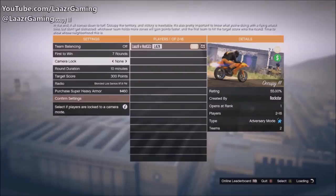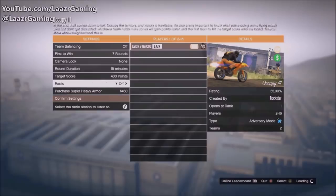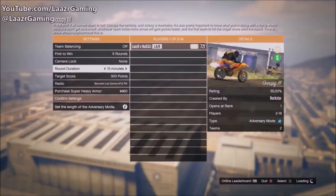Obviously the more rounds you play the more money you'll get, but I like to break down what earns you the most money for time spent. You don't want to put on seven rounds — instead put it on five rounds, because five rounds gives us enough time to earn all the in-game bonuses without wasting two extra rounds that won't give you bonuses, when you could be playing another game earning practically double. Once you've set it to five rounds, put the round duration on 15 minutes, the target score on 400 points, then go ahead and invite your friend.